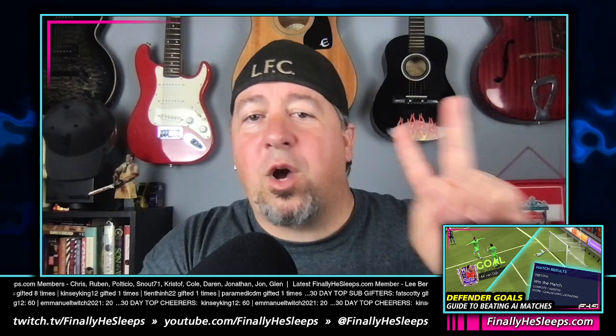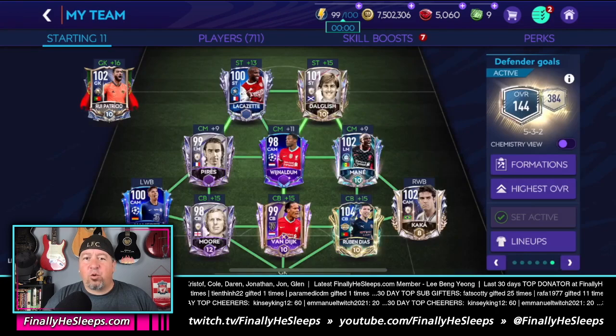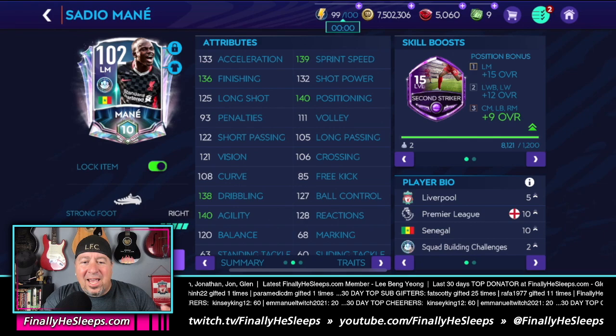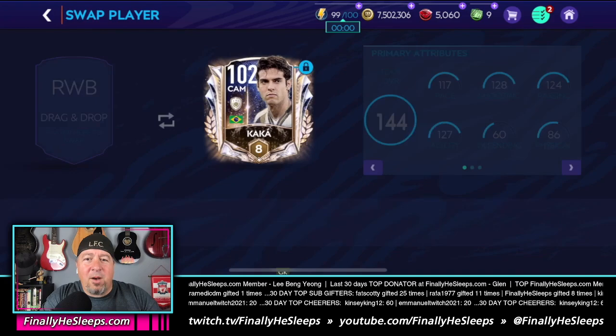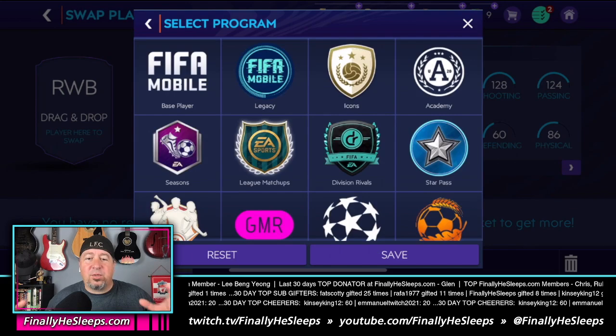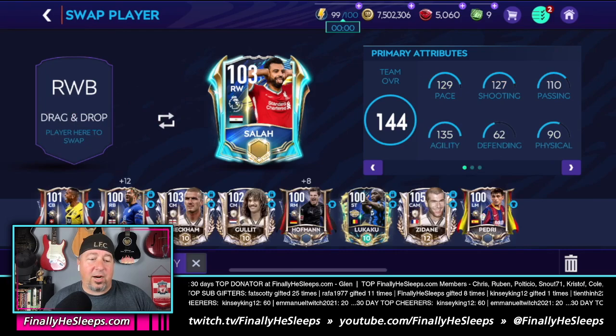We're going to make this a quick one — two of the easiest ways to complete the defender goal requirement. The first one is to use an attacking outside mid or wing out of position at wing back. Usually this is a player you feel really comfortable with. I tend to put KK or Mony in there — you can put anyone in a wing back position, someone you feel comfortable dribbling with who can work their way up the field and score.